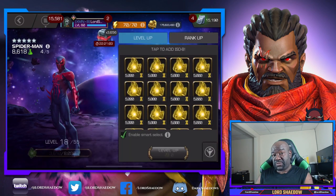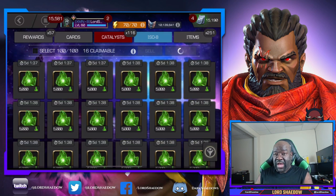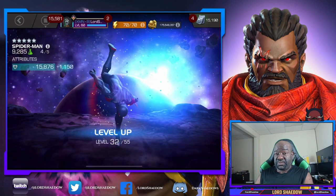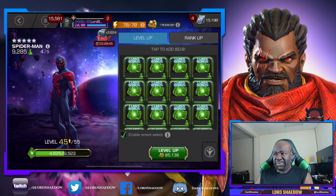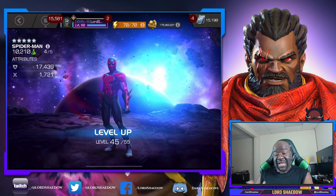Spider-Man 2099 I decided to take to rank four — that will save my T5 basics but it will use the T2 alphas. I chose Spider-Man 2099 because I don't have him as a six-star. I've been seeing a lot of good things about him, and to be honest, when he first came out I was not all that impressed. I didn't play around with him much — he looked cool, I like Spider-Man.